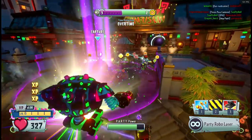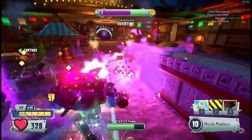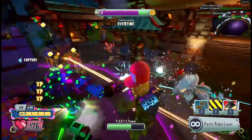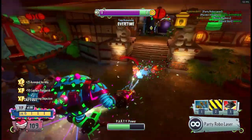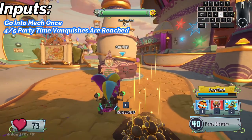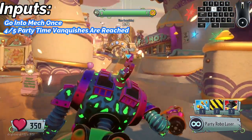Every party character has the ability to go into party time, and when 5 vanquishes are reached — whether through 5 normal vanquishes or 5 shared vanquishes — as party imp, he can activate party time inside of his mech. In order to perform this, go into your mech once you've reached 4 out of 5 vanquishes into party time.